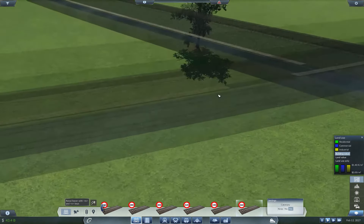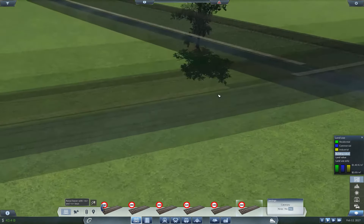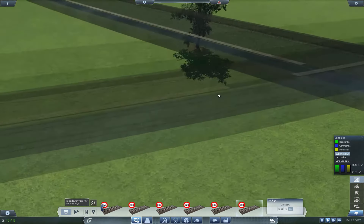Now we need a depot of some kind over here. Depots have to be placed on track that's level — otherwise they don't work. Okay, north is good.